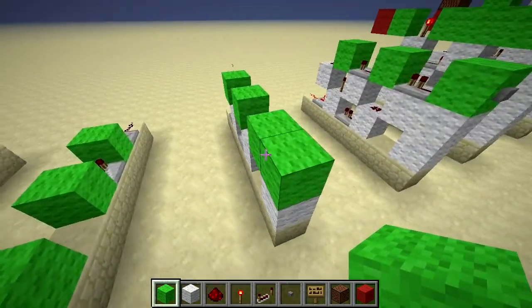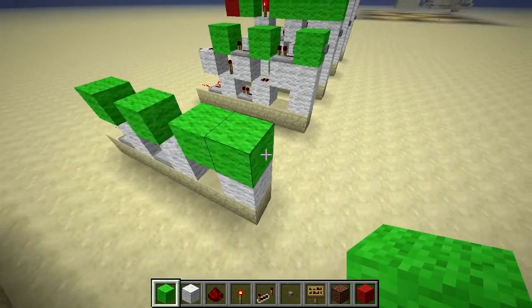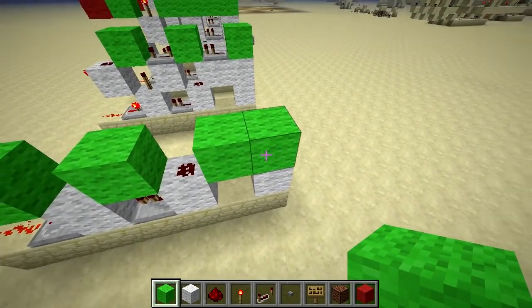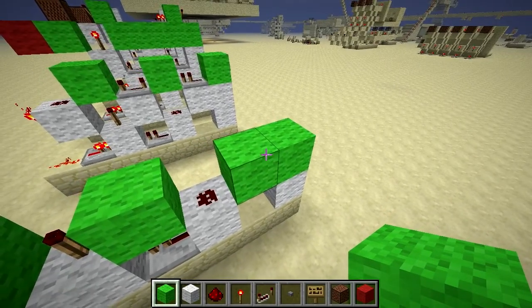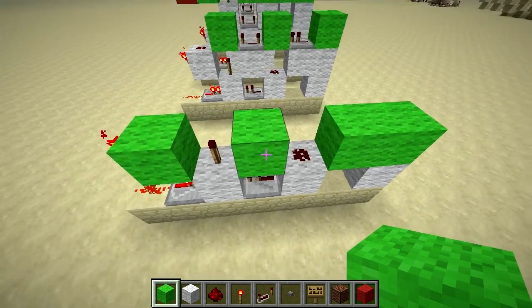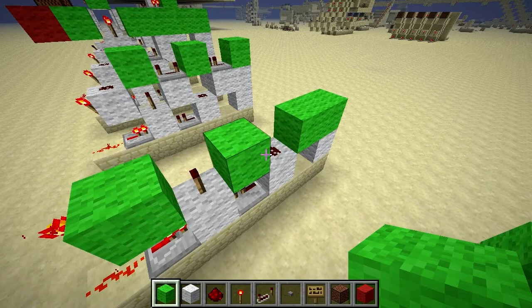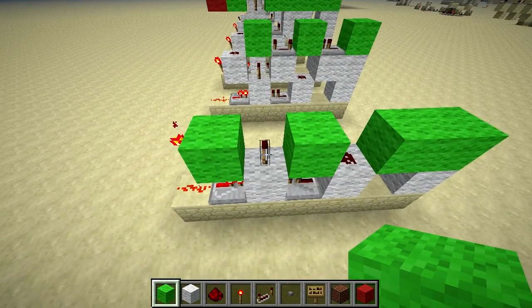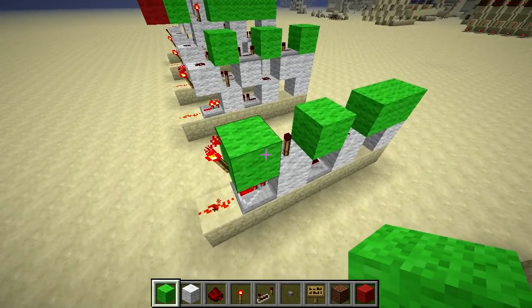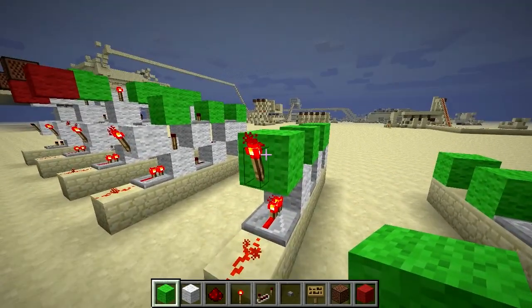For the second layer you're going to put down one block on top of the block you've previously placed at the beginning, one attached to that, one piece of redstone on top of the previously placed block, then place another wall block next to that, one redstone torch, one piece of wool next to the redstone torch, and one redstone torch on the side of your final block.